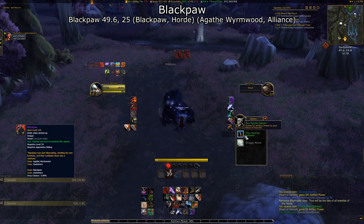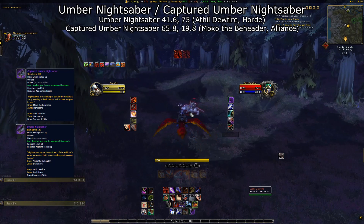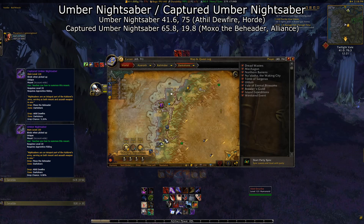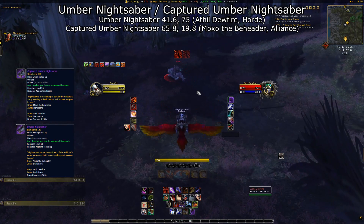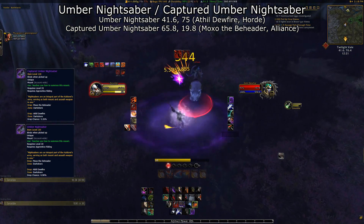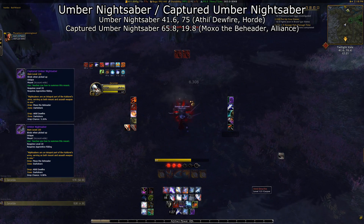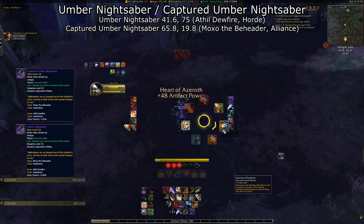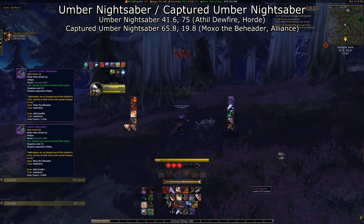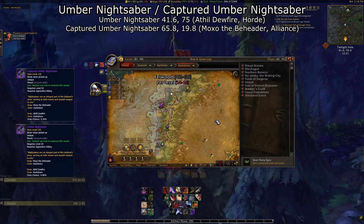The Umber Nightsaber slash Captured Umber Nightsaber, depending on which faction you're on. For the Horde to have a chance at this drop, you'll need to find the rare Athel Dewfire, who spawns to the west of the Grove of the Ancients. For Alliance, you'll be searching for Moxo the Beheader, who has a Captured Umber Nightsaber on his loot table. He's located to the northeast of Ruins of Methistra. This is another of the high-resolution revamps of a classic model — in this case it's a Nightsaber, and it does look pretty awesome.